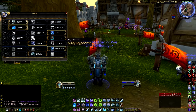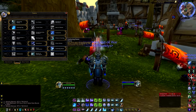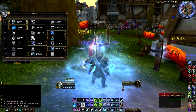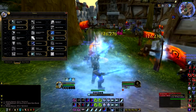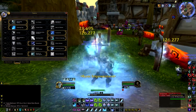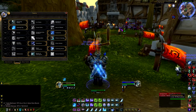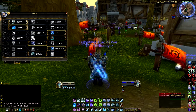Gathering Storm: each rune spent during Remorseless Winter increases its damage by 10% and extends its duration. So basically when I'm fighting big groups of people, I pop Remorseless Winter — maybe when I already have some Runic Power — then I do my Frost Strikes and keep dumping Runic Power to make Remorseless Winter last longer and do more damage, which will eventually stun my target.